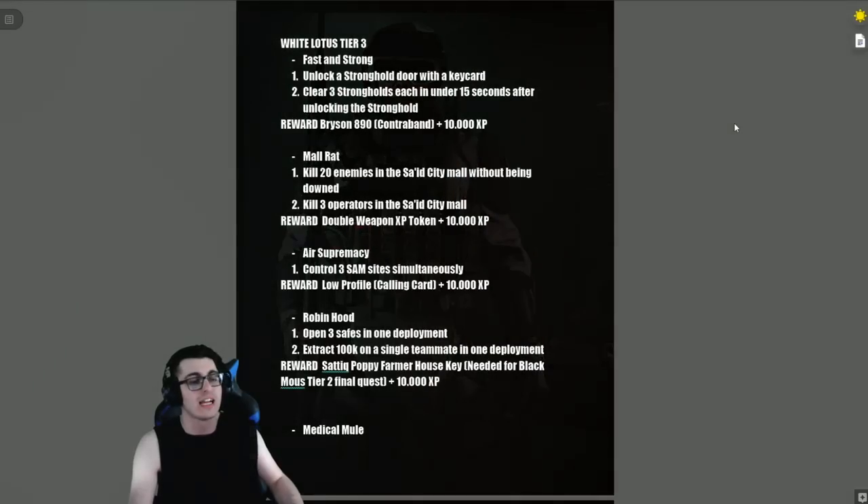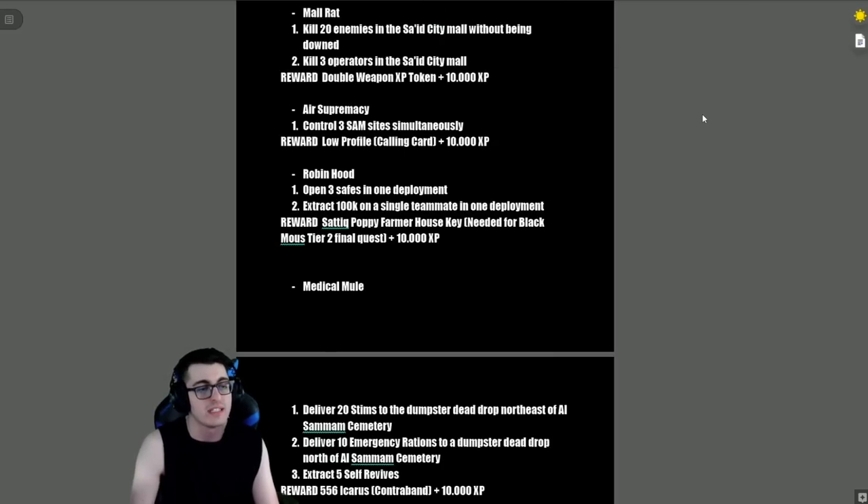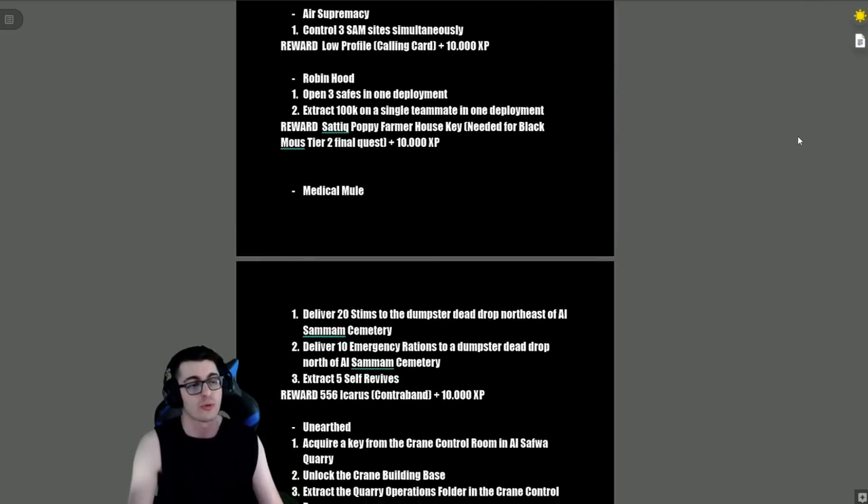White Lotus Tier 3: 'Fast and Strong' — unlock a stronghold door with a key card and clear three strongholds each in under 15 seconds after unlocking them. Reward is the Bryson 890 contraband and 10,000 XP. 'Mall Rat' — kill 20 enemies in the Sciat City mall without being downed, then kill three operators in the Sciat City mall (real players, not AI). Reward is a double weapon XP token and 10,000 XP.